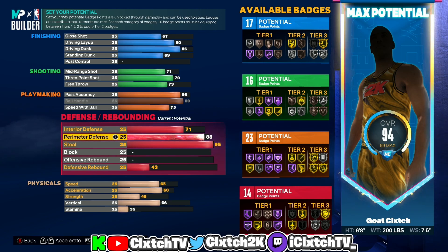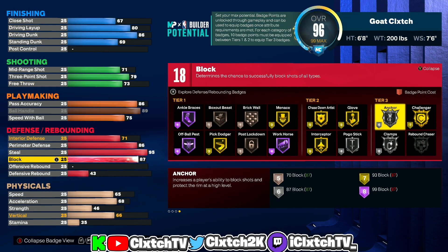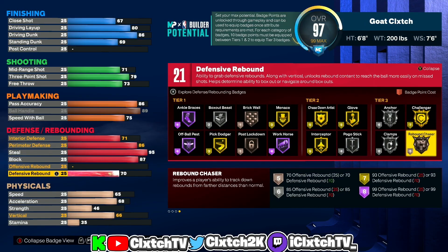If I was to go down to like 85 steal, then yeah you would have to go 87 or 88 perimeter defense to get the two-way build name. But since we have a 95 steal we don't have to do that. The block put all the way up to 87 — this is gonna unlock silver anchor, which is really nice, you can stop the bigger centers in the paint no problem. If you want to go 88 for hall of fame chase down you definitely could — I'm just going 87. Defensive board put to 70 just so we can get that bronze rebound chaser.